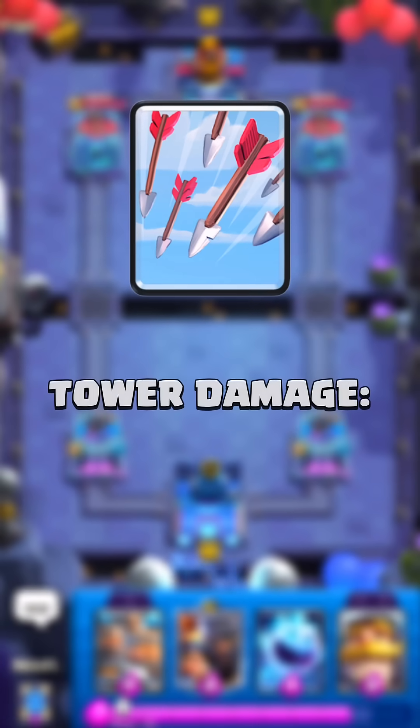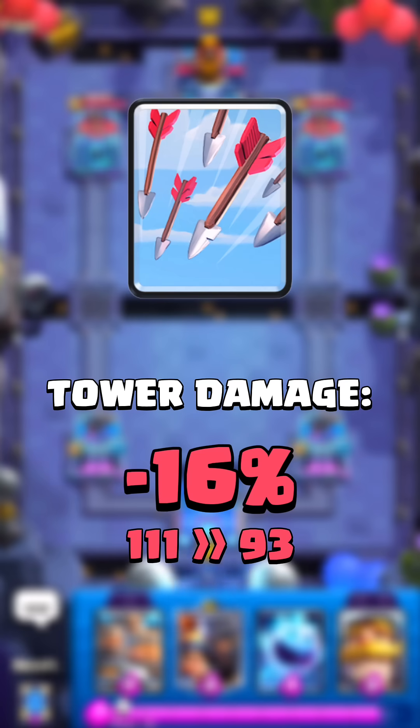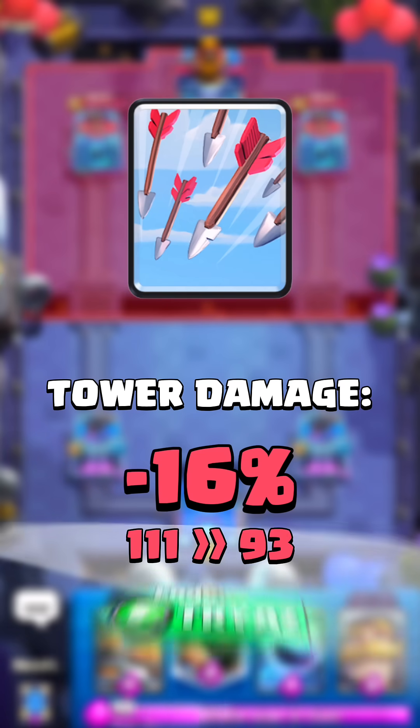Final balance changes. Arrows are getting a crown tower damage nerf by 16%, but will deal the same damage to troops.